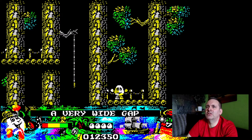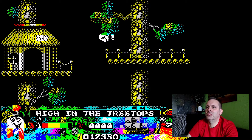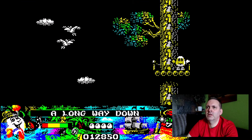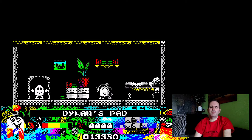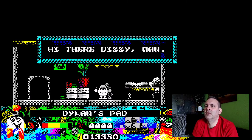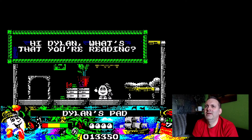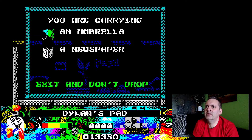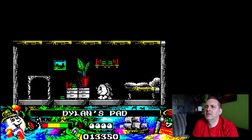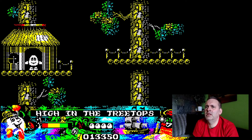I usually miss this so we'll see what happens — did it, first time, good. Jump over here and have a quick look — birds, we don't want to touch those. Let's go in here — Dylan's pad. Speak to Dylan. He says: 'Hi there Dizzy man.' What are you reading? 'Oh I don't know — Dozie brought it around this morning, you'd better take it back.' It's a newspaper. Grand Dizzy wanted something to read, so let's go back.